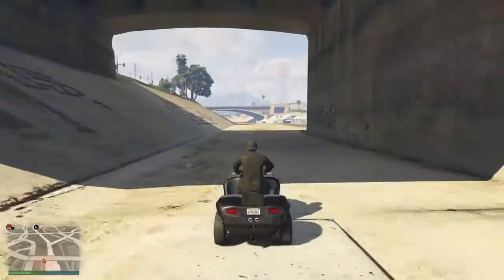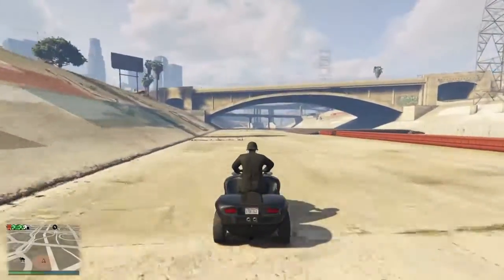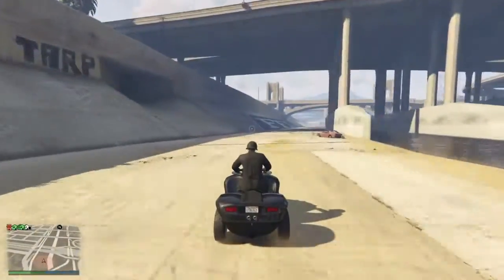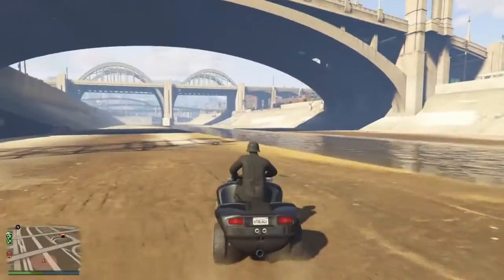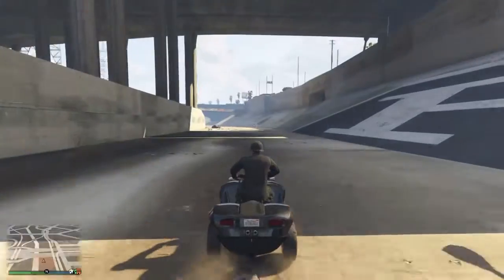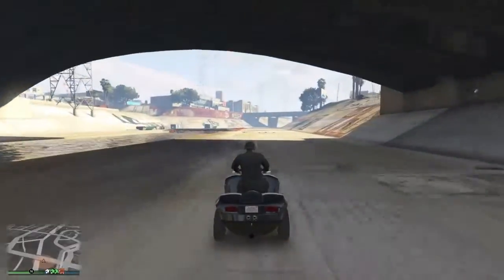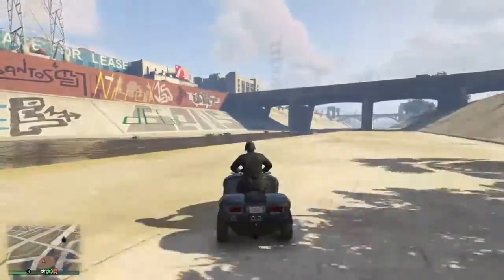The next vehicle is the Nagasaki Blazer Aqua. It goes for $1,755,600 for the full price and $1,320,000 for the trade-in price. It seats just one. Just like the Technical Aqua, the Blazer Aqua can traverse both land and sea. On land its speed is the same as any other ATV, while on water the Blazer Aqua has really good speed when the wheels are retracted — it handles like a Sea Shark. You can retract and extend the wheels by pressing the right D-pad button. The Blazer Aqua also has machine guns built in, and just like the Technical Aqua you can bring it to LSC to fully customize.